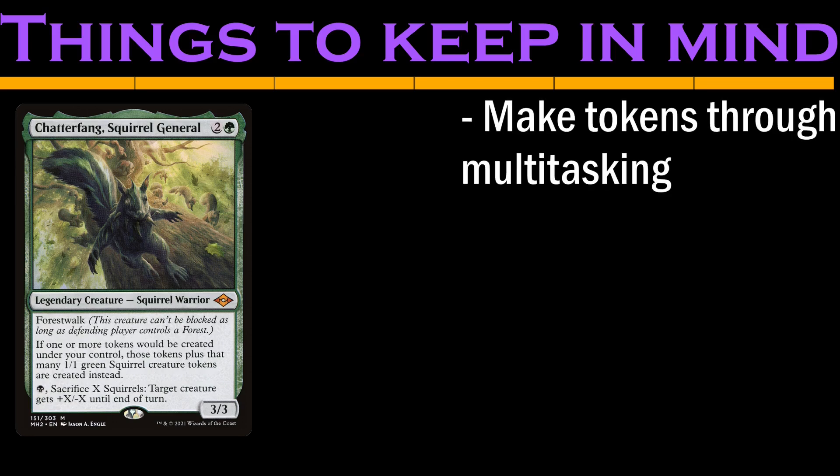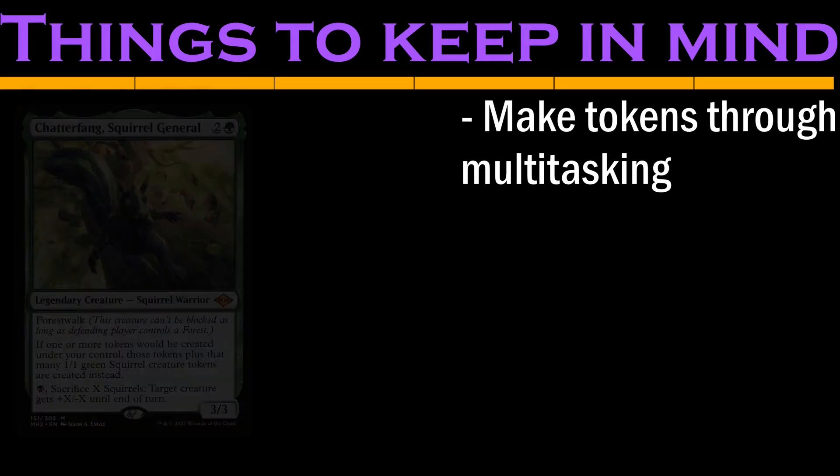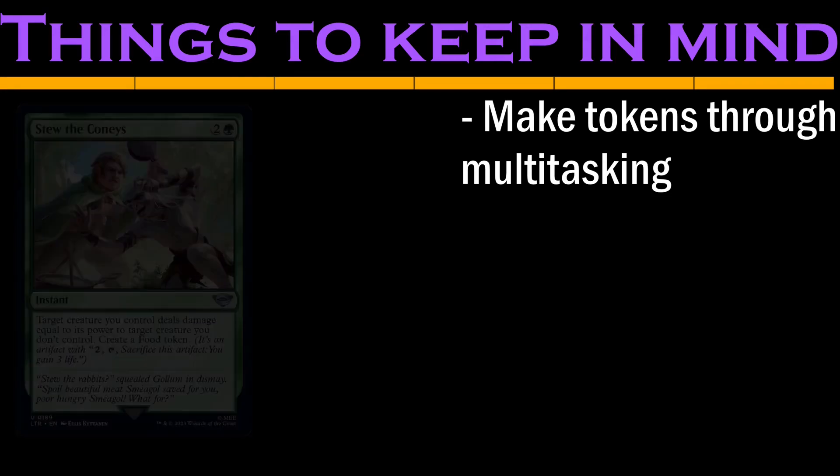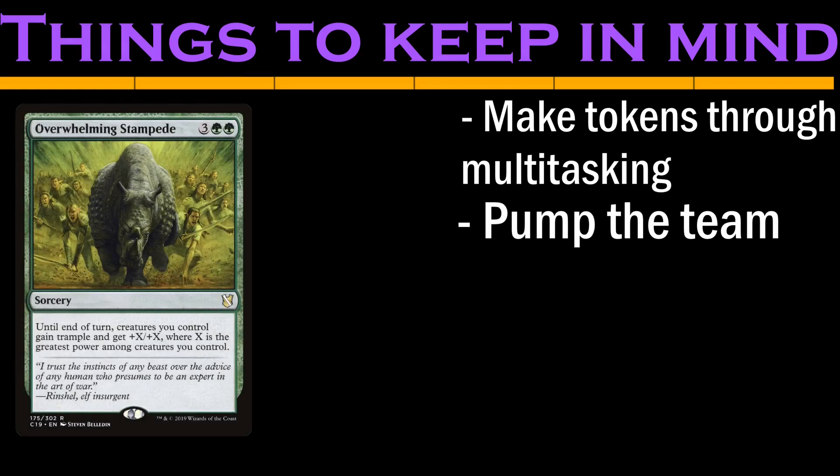First, we'll want cheap, efficient token makers. Since Chatterfang doesn't care what kind of tokens they are, this can trigger off of treasures, clues, food, armies, and more. Next, we'll want ways to pump up our team — whether it's growing Chatterfang to sneak in a commander damage kill using squirrels as fuel, or an overrun effect to make our squirrels storm the board. There's no way around the fact that we need ways to grow our power.